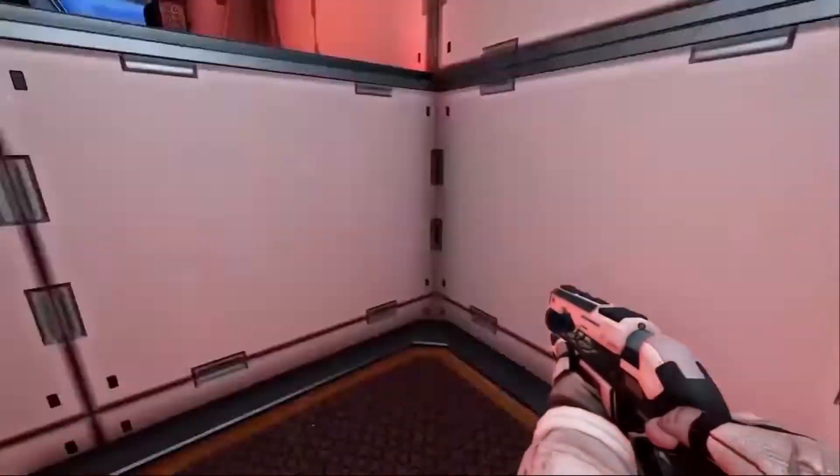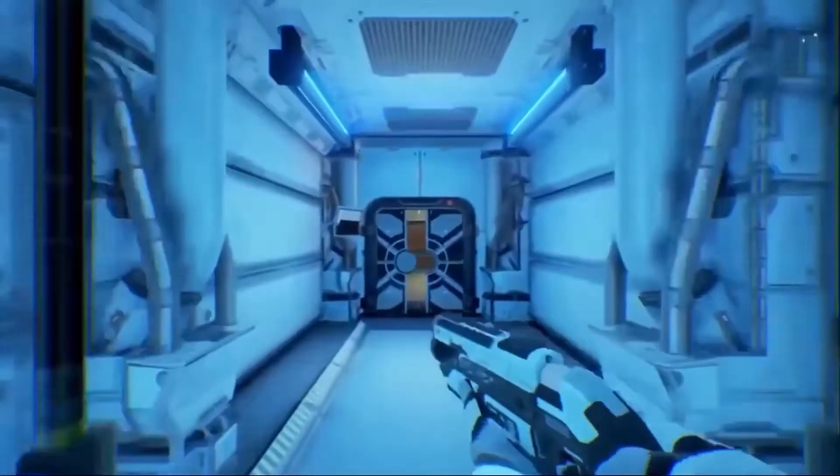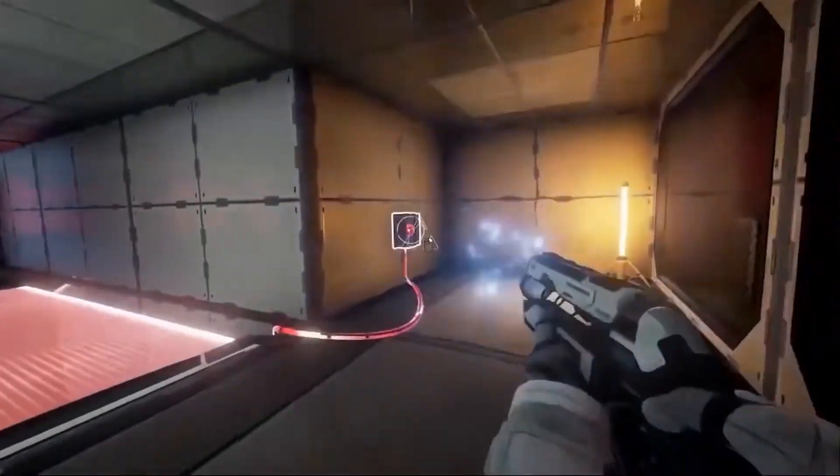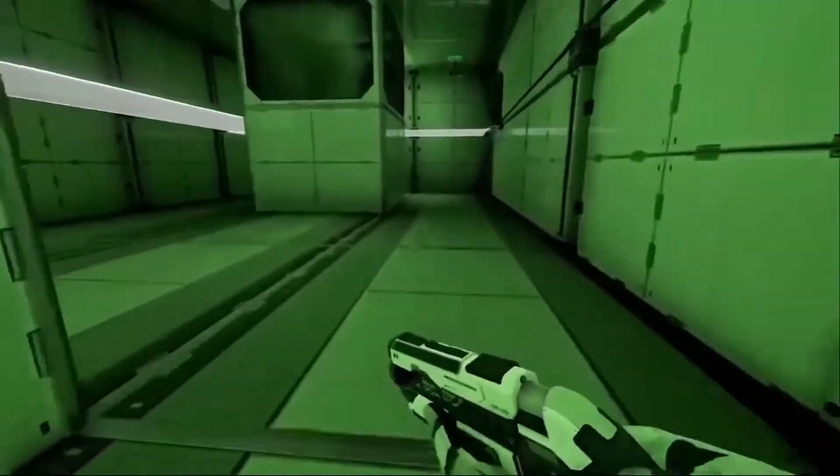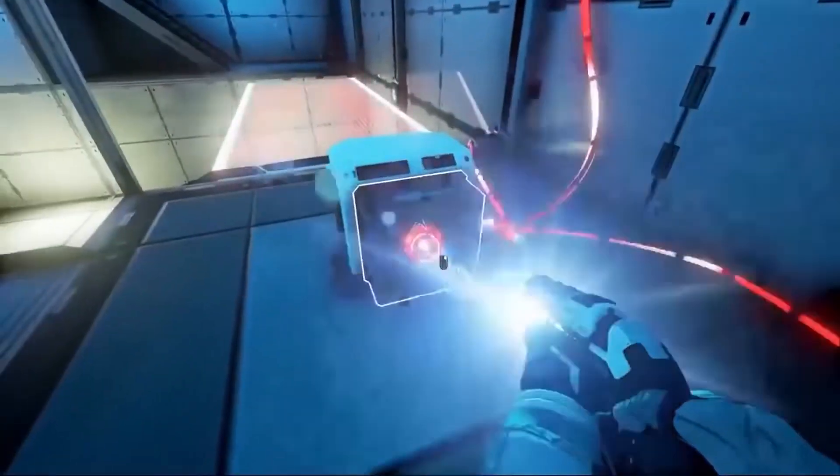Ava is armed with an energy manipulation tool that looks like a gun. You use this tool to collect and shoot little balls of energy to and from boxes that help power up different things. The energy balls come in varying different colours which you'll probably have guessed play a part in solving puzzles.